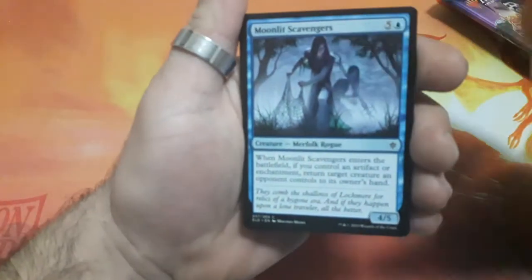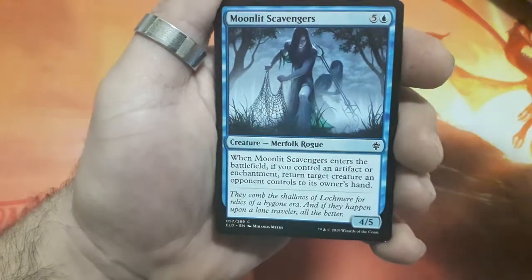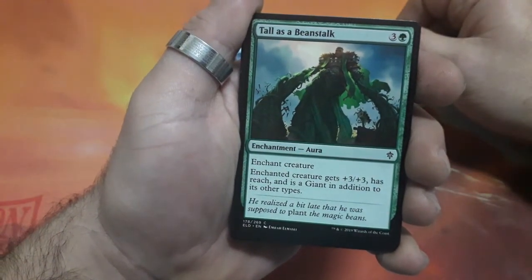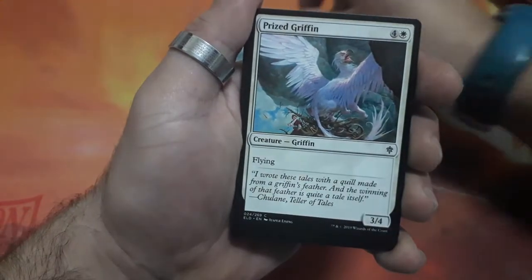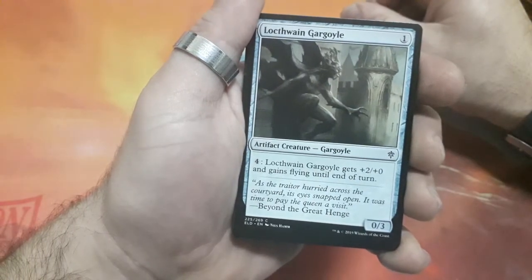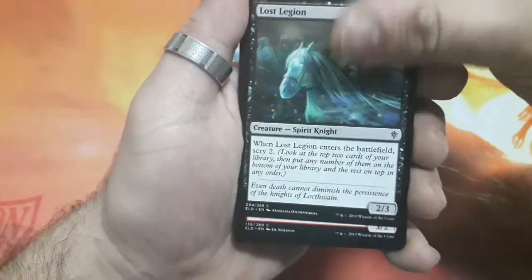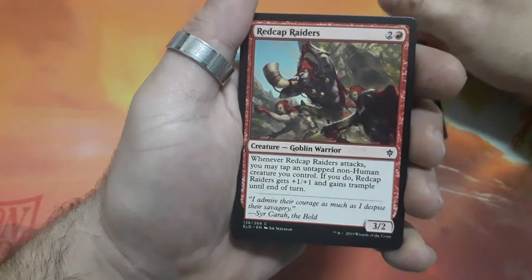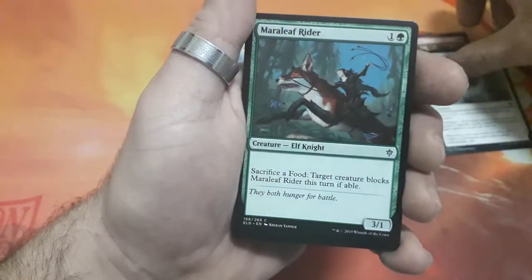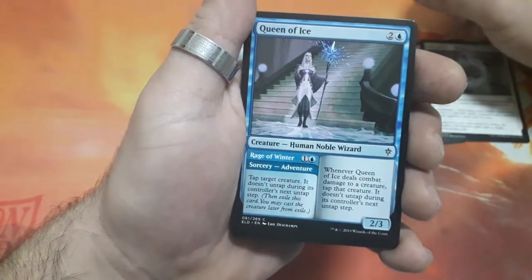And this booster starts with Moonlit Scavengers, Tall as a Beanstalk, Prized Griefing, Locked Whale Gargoyle, Lost Legion, Recap Riders, Silver Flame Ritual, Marlief Rider, Queen of Ice.